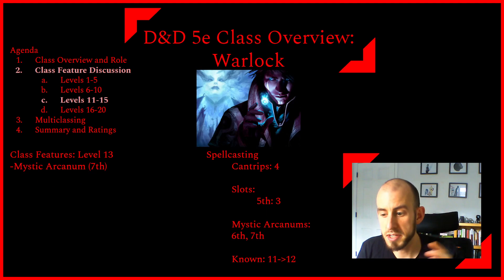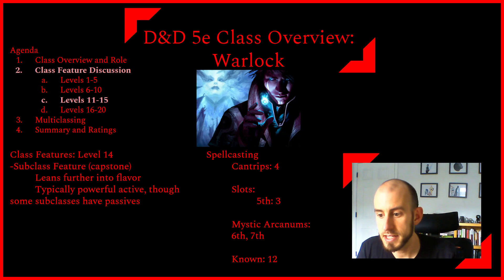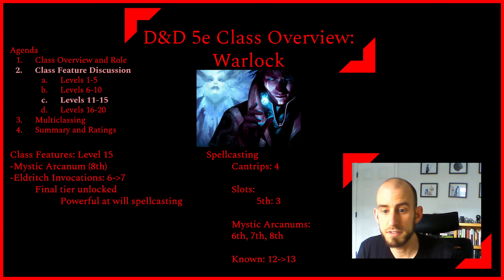At level thirteen, we learn a twelfth spell of fifth level or lower and get our seventh-level Mystic Arcanum — there are great options on the list like Force Cage. At level fourteen, we get our final subclass feature — the subclass capstone — usually a once-per-long-rest very powerful active, though a couple subclasses get very powerful passives here. At level fifteen, we get our eighth-level Mystic Arcanum and our seventh Eldritch Invocation from a final tier that includes powerful at-will low-level spellcasting, like casting invisibility at will.